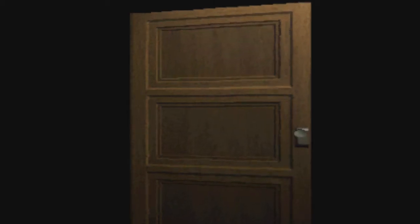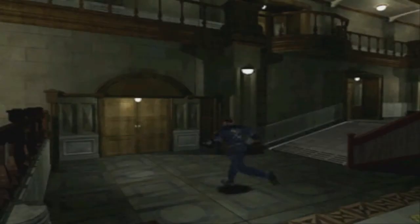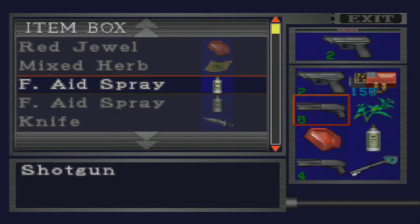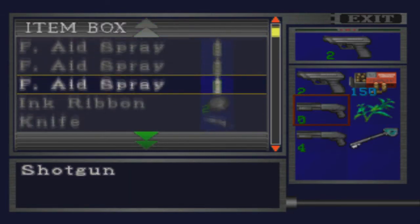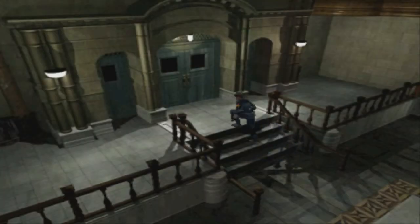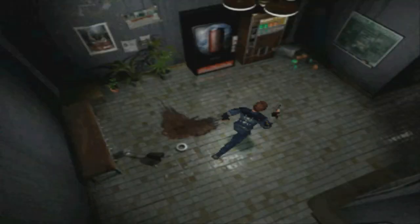I may be taking the wrong way — I always come back through here. I know this game like the back of my hand, but I've always played it a certain way so I may be doing things the long way. Come up here, put the first aid spray in storage to keep things organized. It's always good to have at least one herb on you just in case you get into a jam like I did at the very beginning. We're going to come in through here, down this hallway.